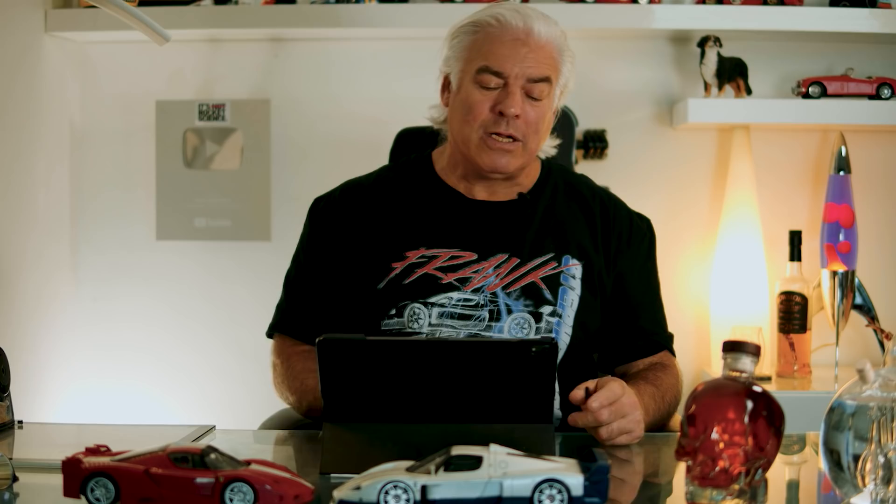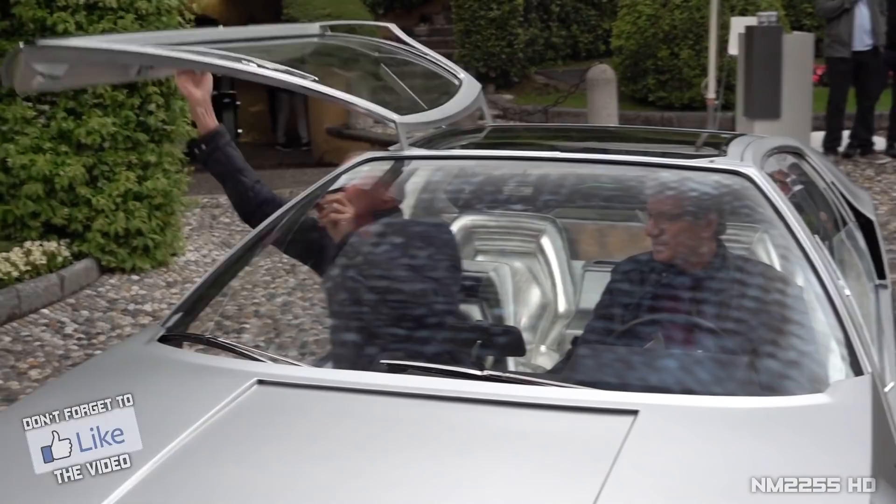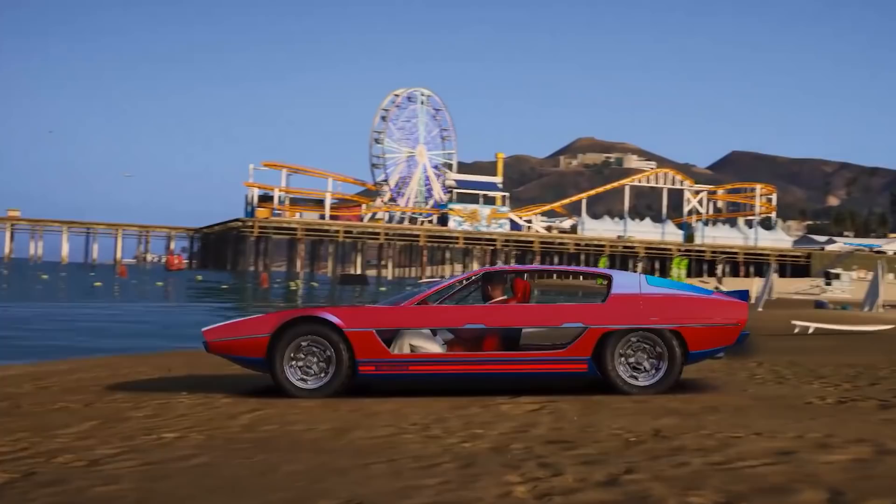Moving now on to the Pegasi Toreador, which is based off the Lamborghini Miura. I had a small model of that Lamborghini Miura when I was a young kid and it was the coolest thing ever with those glass doors — gorgeous design, very clean, very Bertone-esque. The problem I have with this interpretation is it's not special enough. This car needs to do something special — it needs to fly, it needs to go underwater.